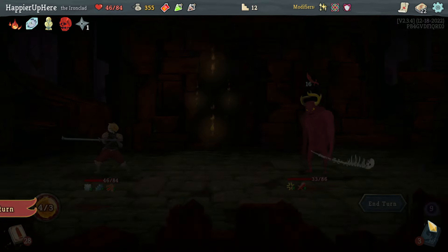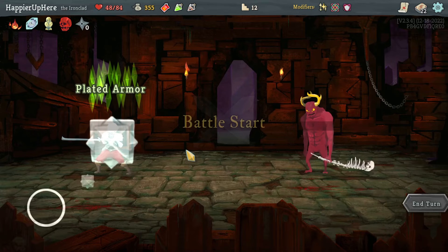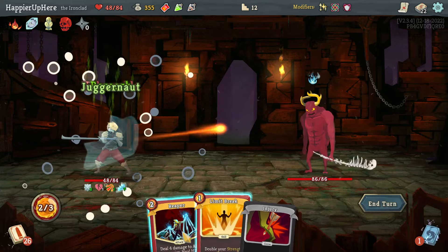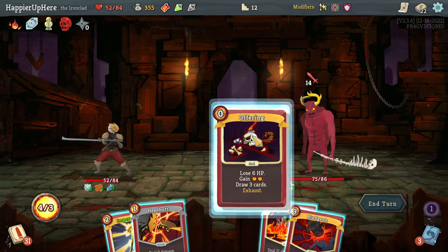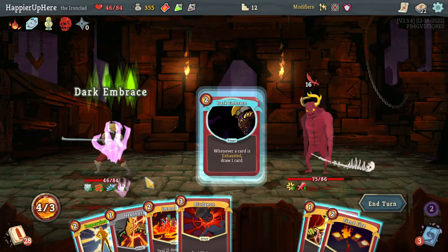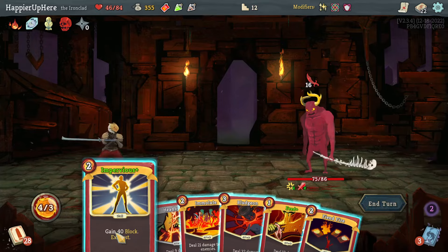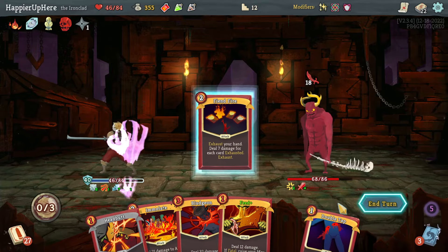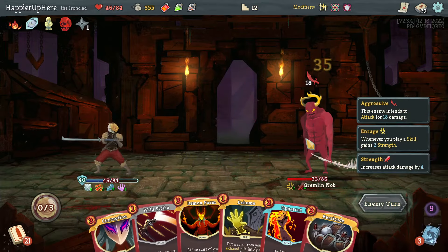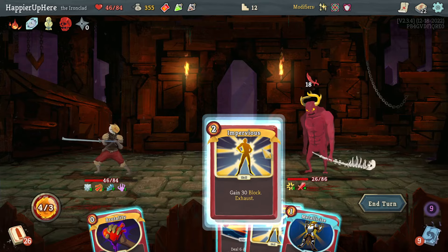Wait — I thought I had Dark Embrace in play, in which case I'd draw a full hand. Since I can't, I'll play Impervious. That was a complete misplay on my part. Let's try again. I'll still do the Offering — and there's Dark Embrace, I needed to play that too. Now I'll exhaust five cards; Exhume gets me the Offering, but that's not enough. I'll do Impervious, then Fiend Fire for 35 versus 21 from Emulate.